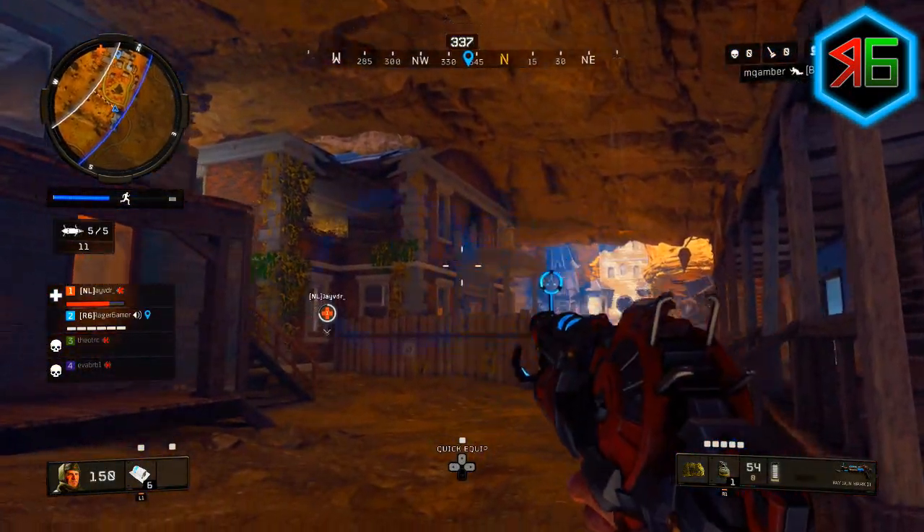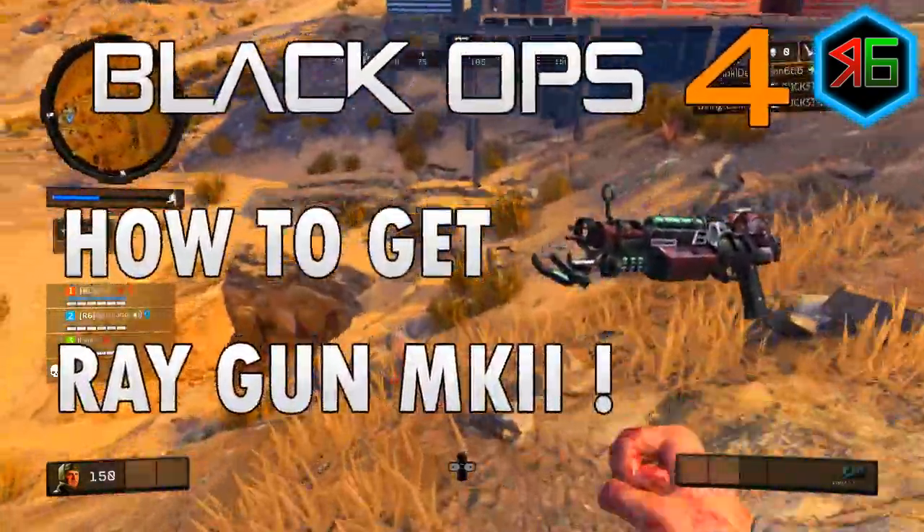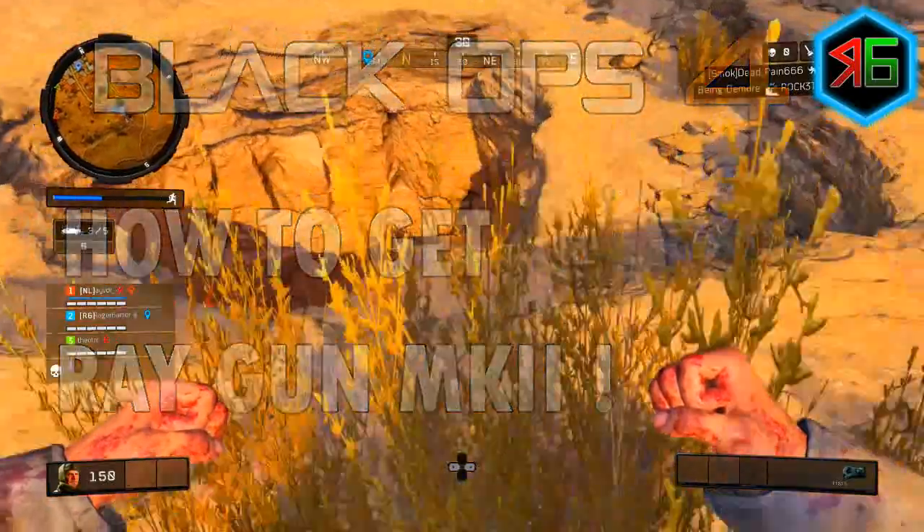Hey everyone, welcome back to another Black Ops 4 video. Today I'm going to show you guys how to get the Mark II Ray Gun from zombies in Blackout. This is new with the update that came out recently last week.